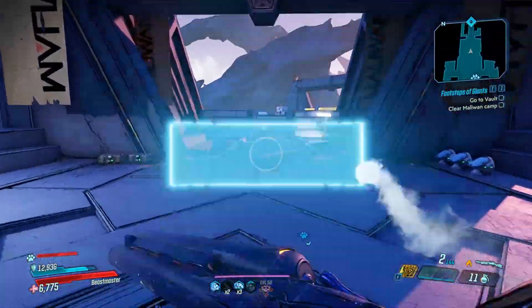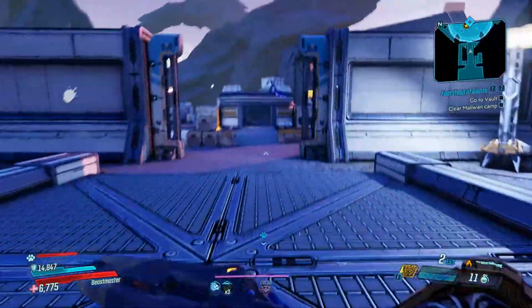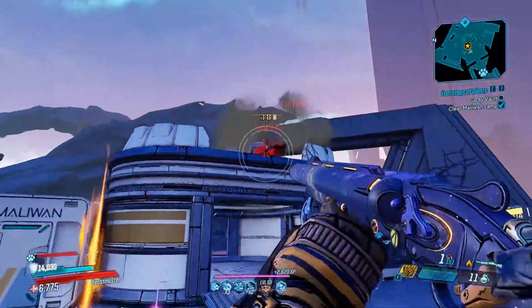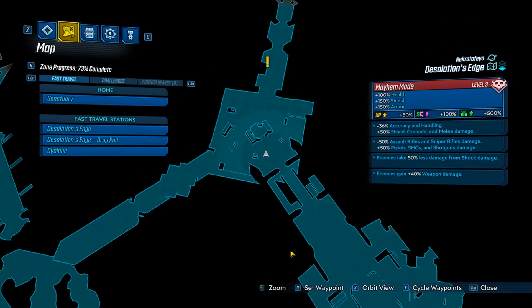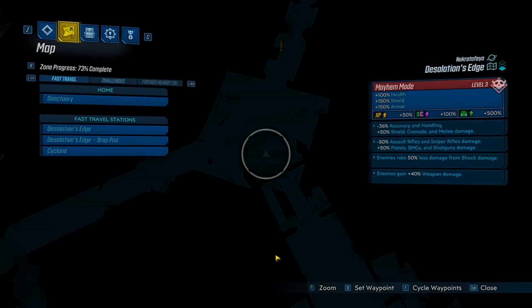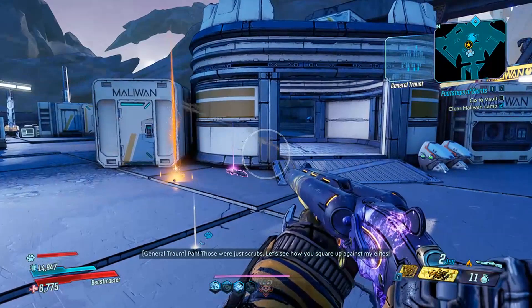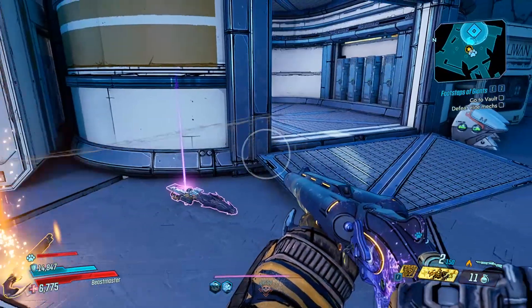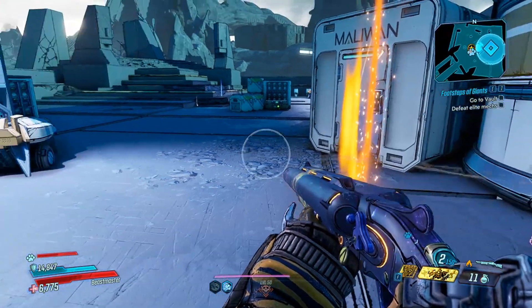So the drop rate for this thing is quite easy. As you can see, my shotgun is doing a lot of damage. I'm playing on Mayhem mode level 3. This is not offline — this is online with all the patches. Pistol, SMG, and shotgun damage is plus 50%, which is why I'm doing so much damage. It just dropped for me right here after killing a badass enemy. I have been grinding this game for a really long time.